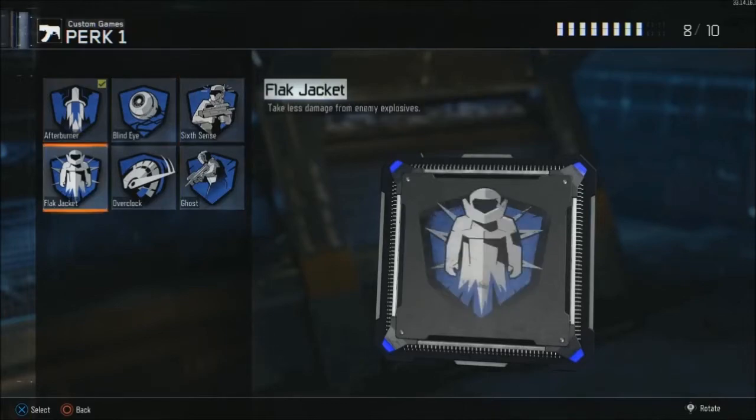For the fourth perk in the Perk 1 slot we have Flak Jacket. This one's really good if you're actually trying to win the game and going for the objective in game modes such as Domination and Hardpoint.